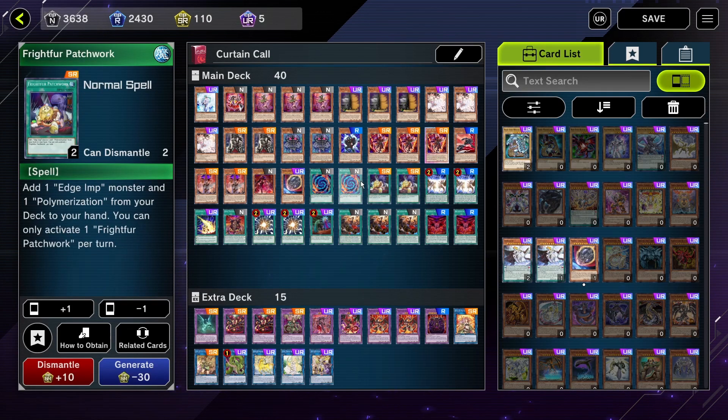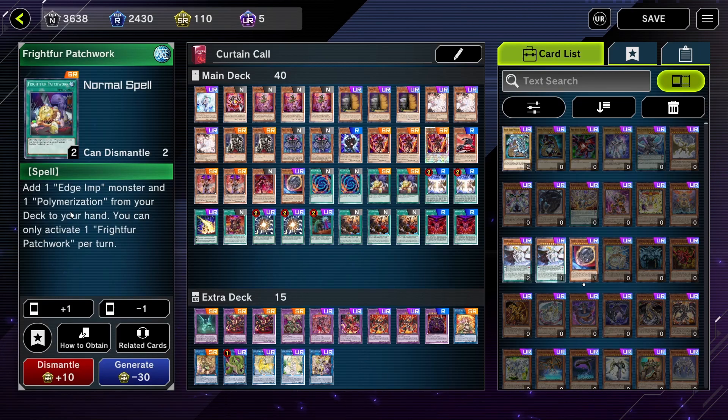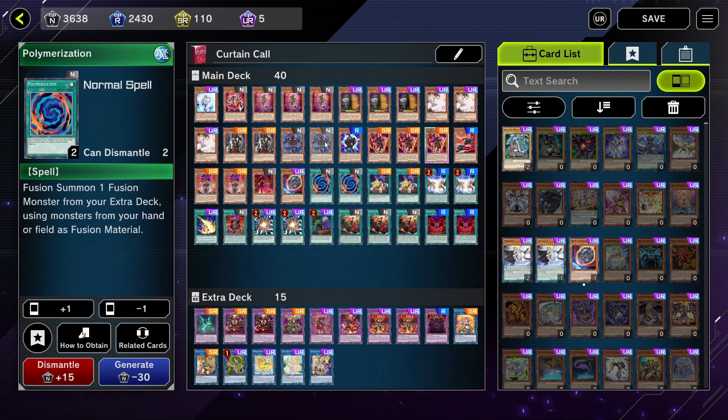If you're lucky, this can get you so many cards so quickly with almost no cost. Although Fret for Patchwork is once per turn, this combo is still great. I'm playing two copies just because I don't want to draw multiples of Fret for Patchwork.